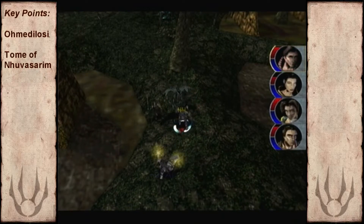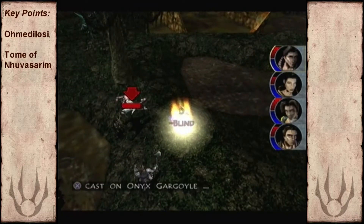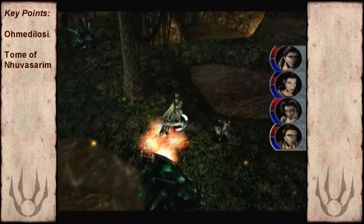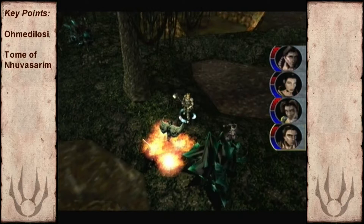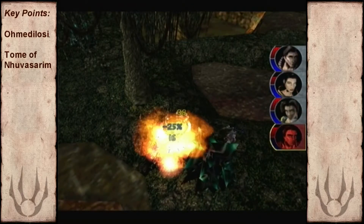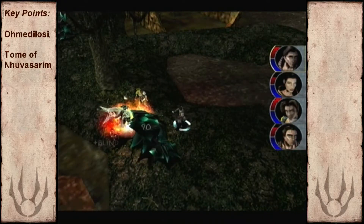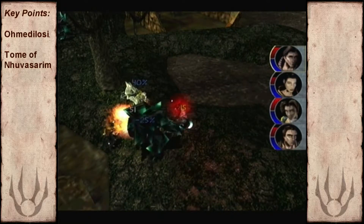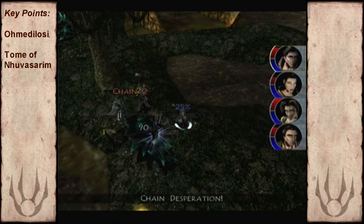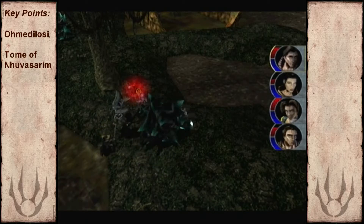Here comes the Onyx Gargoyle. Their only real weakness is magic. You can also see the Onyx Golems, but they haven't really got any stronger since the first time we encountered them. I would say they're only good for grinding, but since they only give out 700 experience points at this point in the game, that's not really too useful.